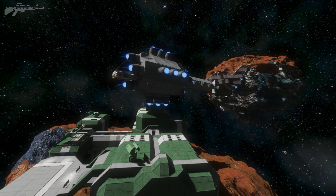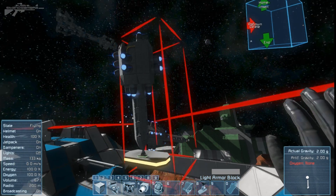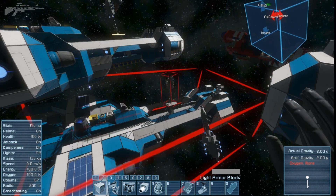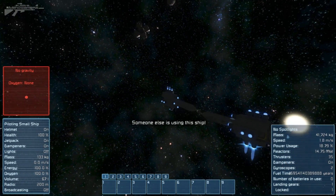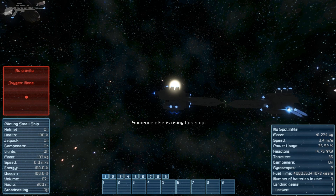Then we started to discover some hidden features. The biggest hidden feature was that it's changed how the landing gear works — it now connects up like a merge block. Both ships now count as one. So it means that the controller in one cockpit can't control the ship while the other person is in control of it, and it's the first one to connect that takes control.